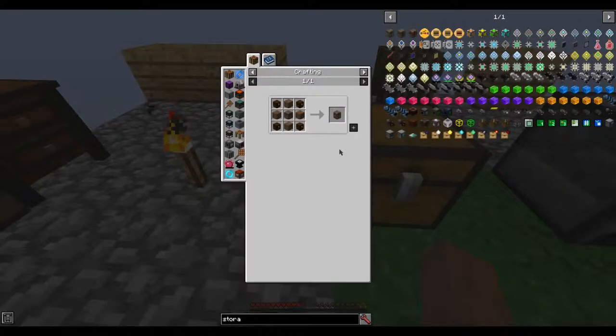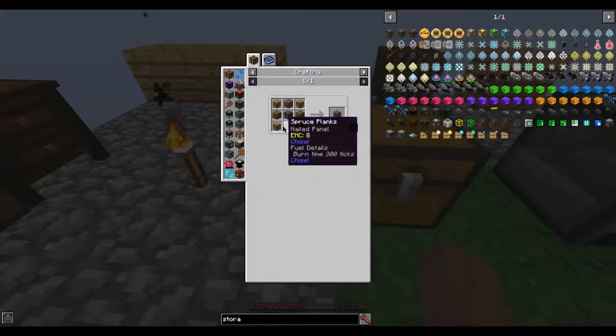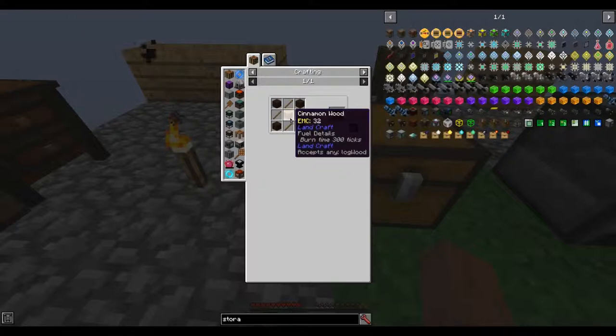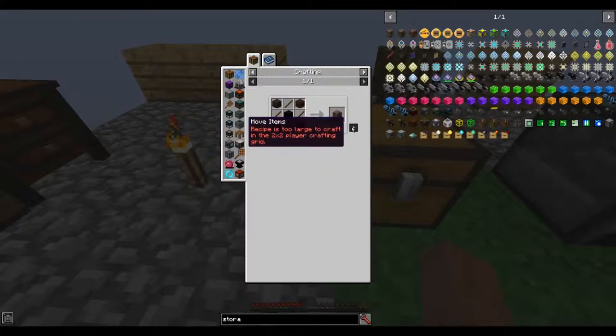The recipe for a storage crate is four chests, spruce wood planks, and a wood casing. The recipe for a wood casing is just wood and more wood.